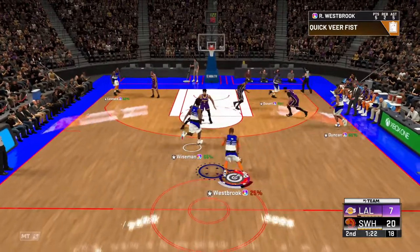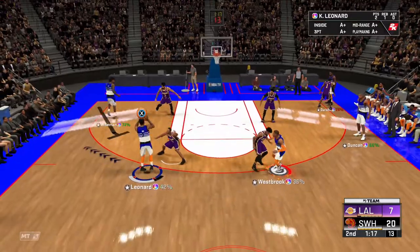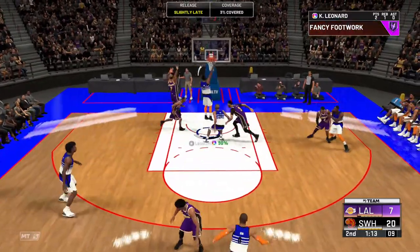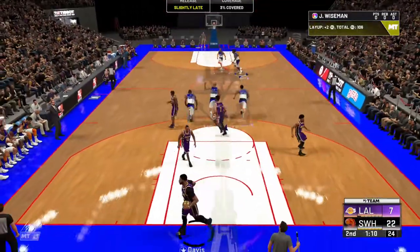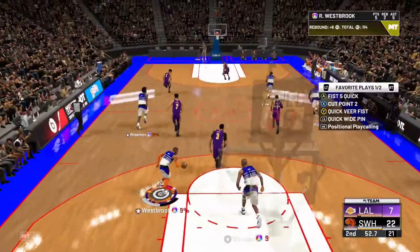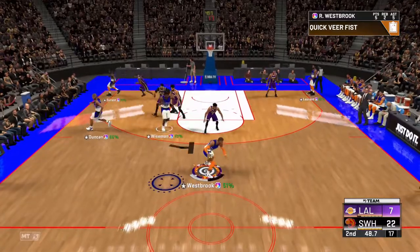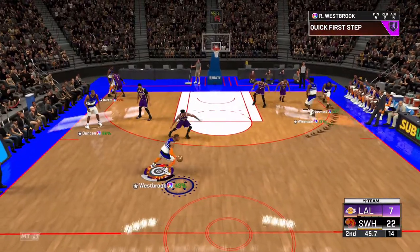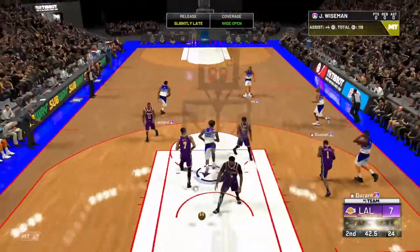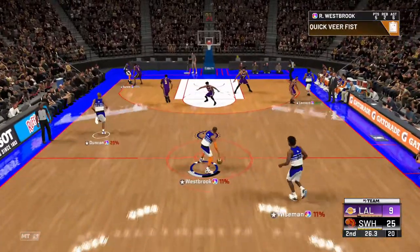The third play is Quick Veer Fist — it's another three-point play. This one also has a screen as a Plan B option, but it is primarily a three-point play. It's a pretty quick play, just a nice easy screen, and you're wide open.